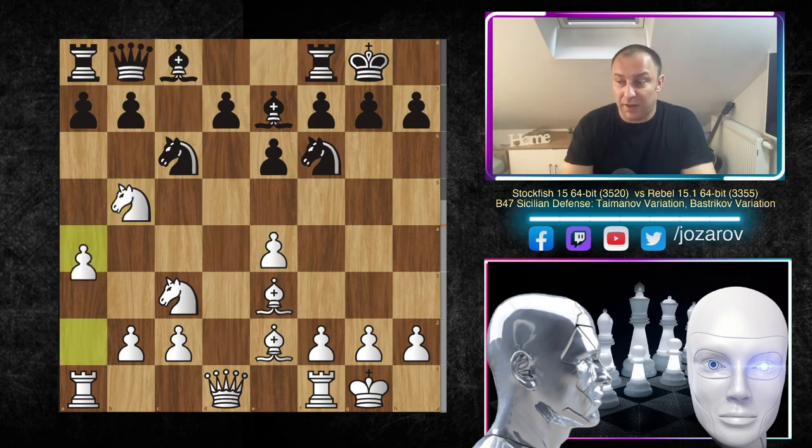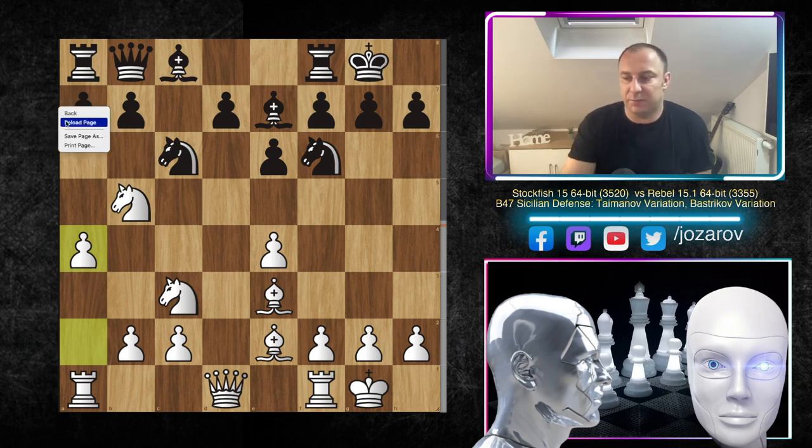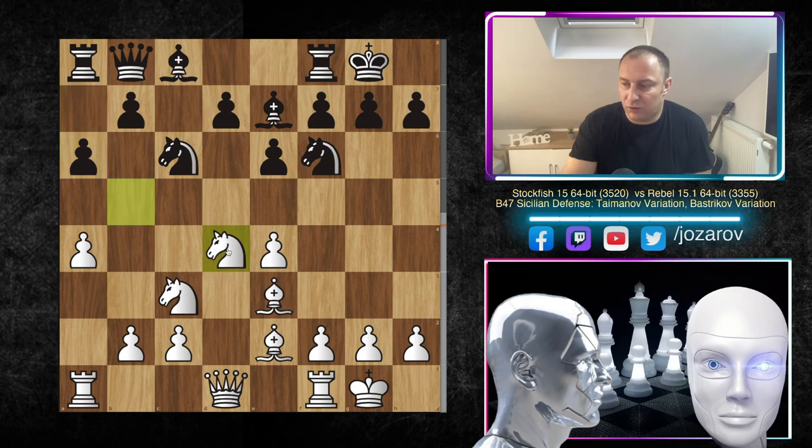In the continuation: Nb5, Qb8, and now a4 — in this way Stockfish 15 actually prevents the queenside attack with a6-b5, because after a6 white simply retreats to d4 and b5 is simply not working anymore. Black has no queenside expansion.